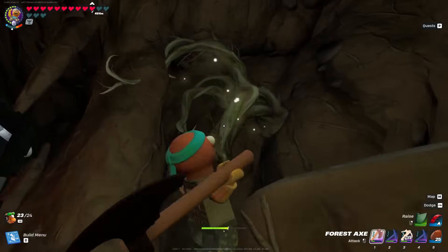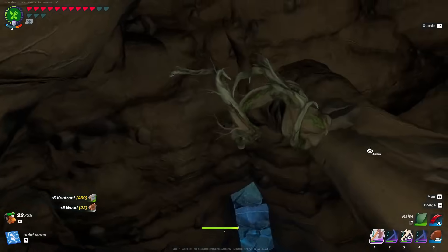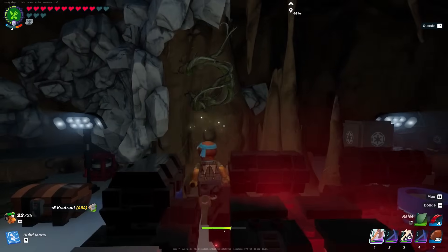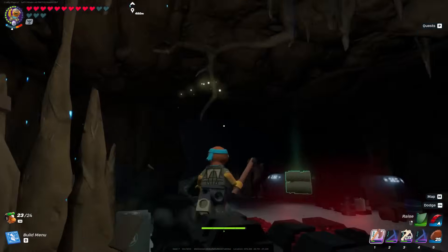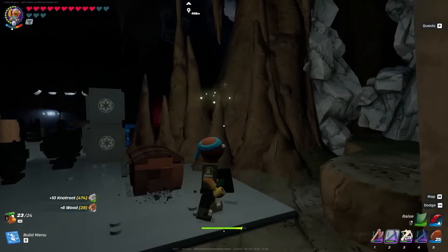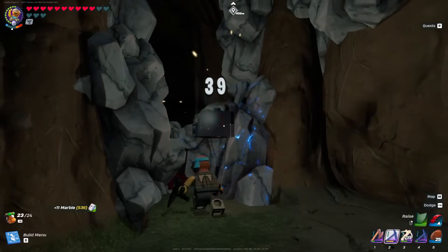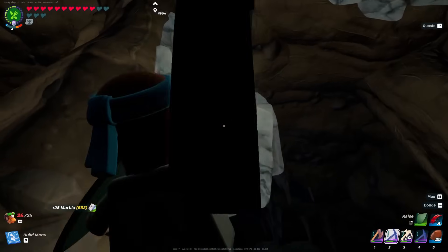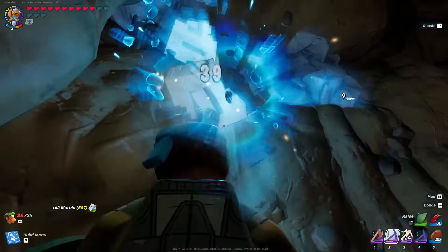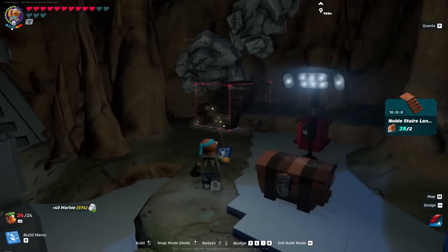After filling up our entire inventory we finally reach the god room, which is obviously going to be filled with a ton of knot root and marble. That makes me feel better about clearing one of these caves, even though I don't really need a lot of this material. Hopefully in the next update this grind was worth it and I actually needed some of this stuff — because if I didn't need any of it or any butter cakes, this is going to feel like a wasted effort.